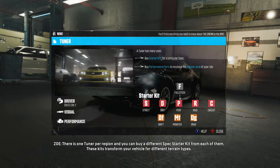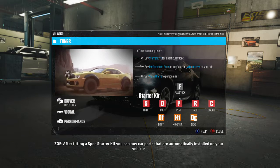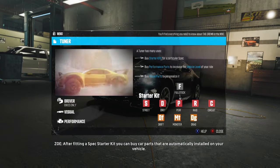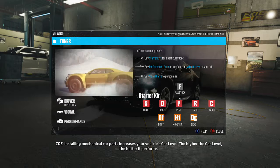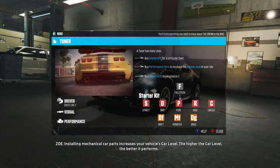These kits transform your vehicle for different terrain types. After fitting a spec starter kit, you can buy car parts that are automatically installed on your vehicle. Installing mechanical car parts increases your vehicle's car level. The higher the car level, the better it performs.